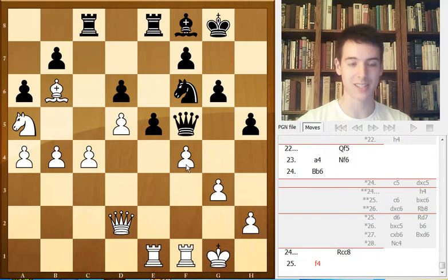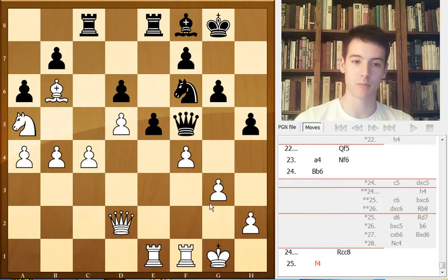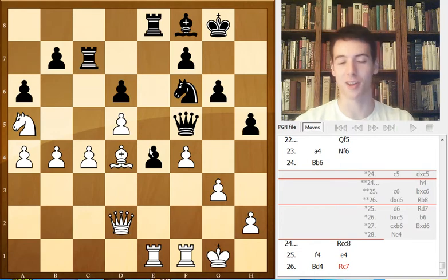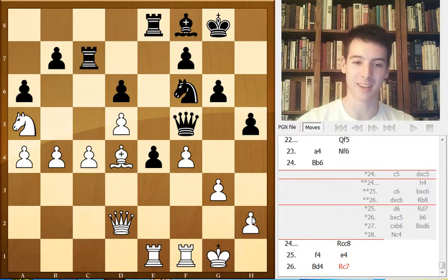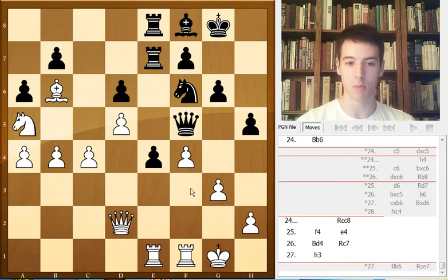Caruana played f4 — and this is the beginning of his troubles. He's playing on the wrong side. As we said, Black is superior on the kingside and white is superior on the queenside. By playing f4, he is weakening too many squares — the square on e4 is weakened. e4, bishop d4 — he has achieved something, he has a square for the bishop. But it's not worth it to weaken these squares. Black plays Rc7 again, and this is not an offer of a draw. If white plays the bishop back, the rook could go to e7, because c5 is no longer possible since the pawn on d5 is hanging.